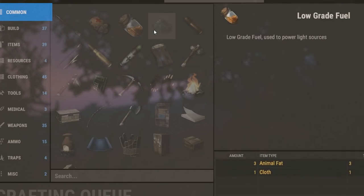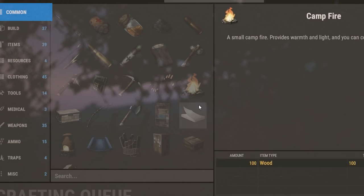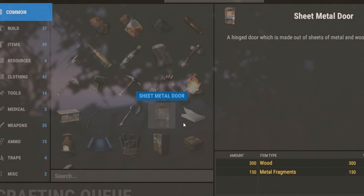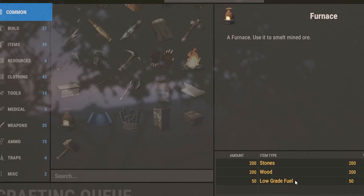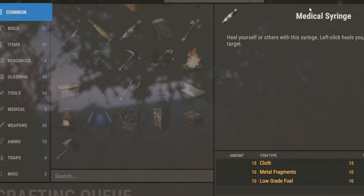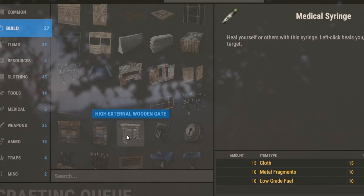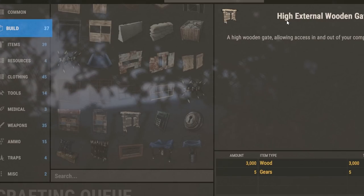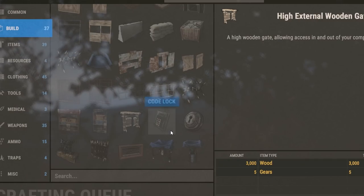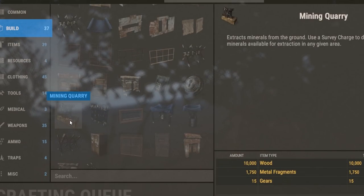A lot of these basic common things just need the regular stuff — you don't need anything special. The code lock is the same, the metal door is the same, the furnace is all like it was before the XP system. The medical syringe is the same as well. The high external wood gates now need five gears, which you can find in barrels and gun crates. The high external wood walls are still 1500 wood.